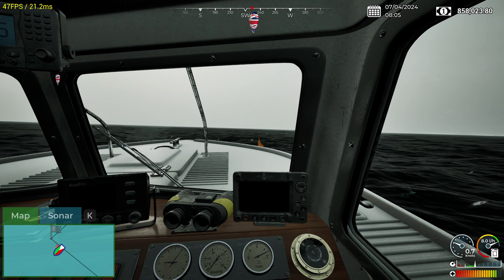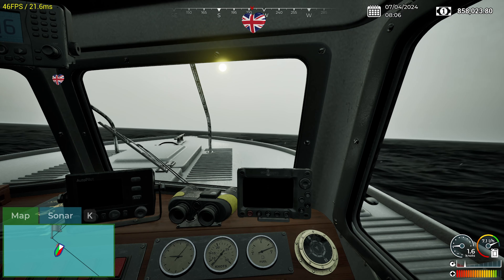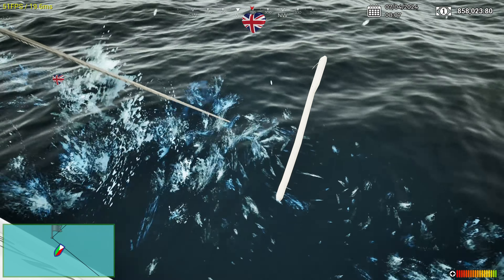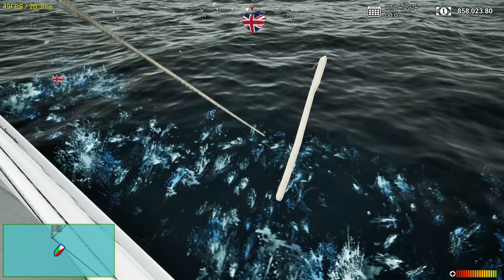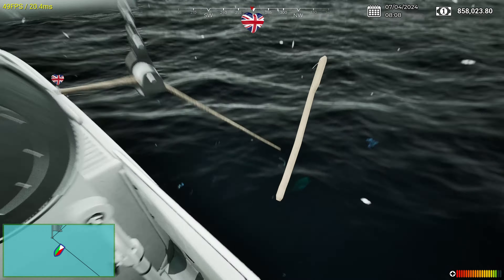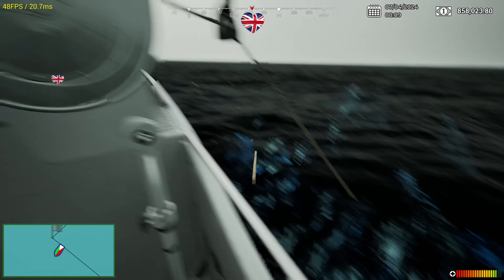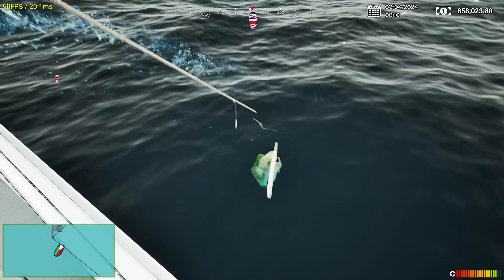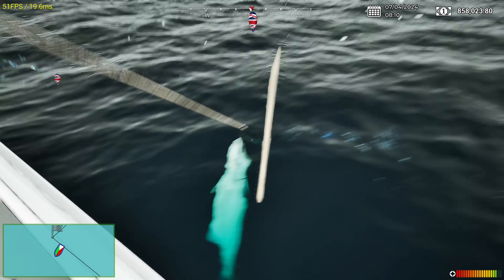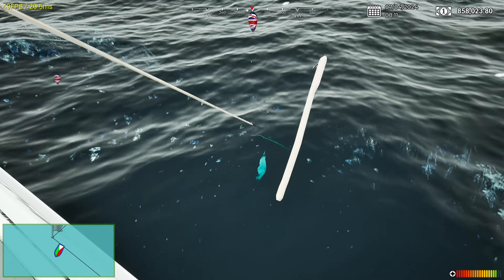That should have really got caught up in the prop the way I just did that. Maybe one day they'll add that sort of level of realism. Just about caught it — right, so we'll aim just under the line and aim for the hook. This time I can't get it — nuggets, here we go again. Right where it just changes colour there, that's where you want it — just below that marker, just a little bit to the left of that as well.